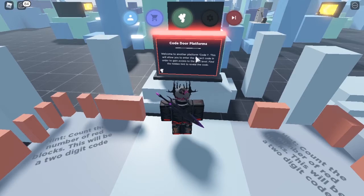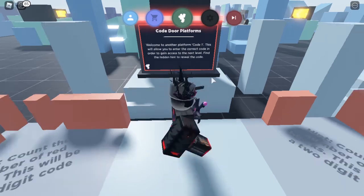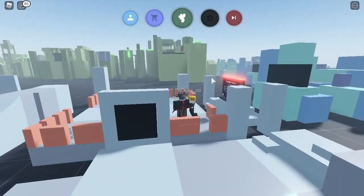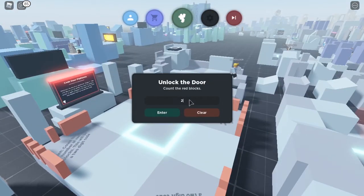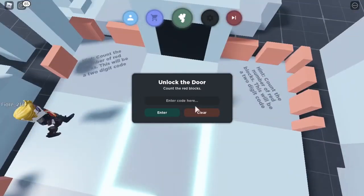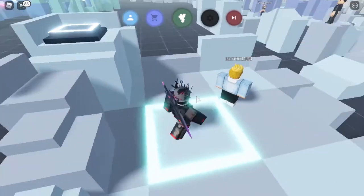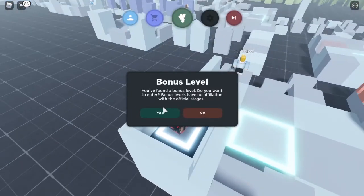Welcome to another platform code zone - this will allow you to enter the correct code in order to gain access to the next level. Find the hidden hint to reveal the code. Where is the hidden hint? Oh, okay I found it - that one wasn't that hard. It says the answer is twenty. Yay, checkpoint! What's this do? Bonus level - yeah, sure!